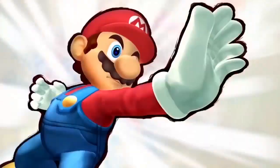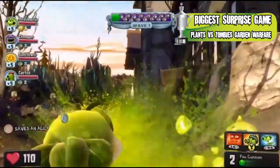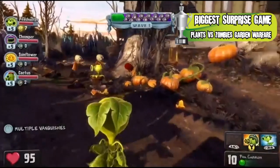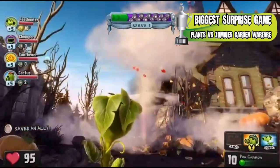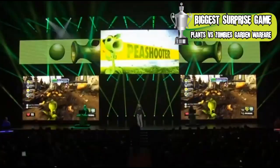We're going to kick it off with the Biggest Surprise Game — one of my favorite categories to pick. The runner-up is Plants vs. Zombies: Garden Warfare, the third-person squad-based cooperative wave shooter from the folks at PopCap, merging with DICE to make this really gorgeous, amazingly cute, fun, and colorful Plants vs. Zombies shooter.